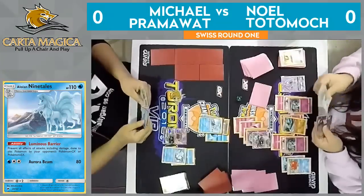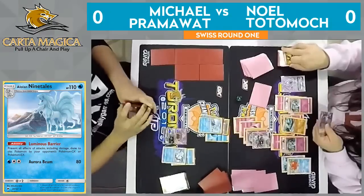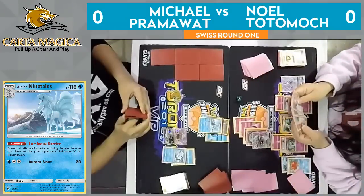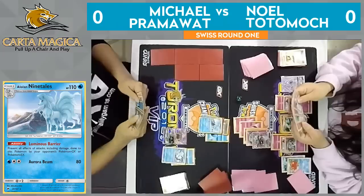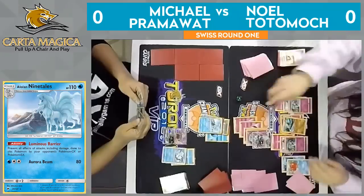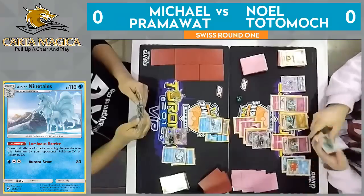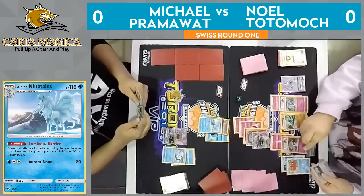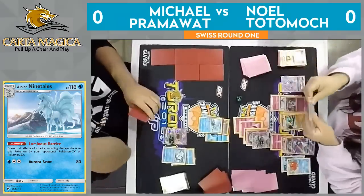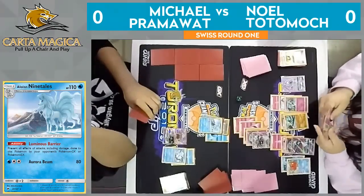Even though he probably could get three Gardevoir in play this turn, I wouldn't be surprised to see him leave one of these Kirlias in play to give himself the option to have Gallade if Pramawatt does have another baby Ninetales. Those Alolan Ninetales are quite tricky at times, honestly. We see a couple of Rare Candy in Noel's Premonition — cards that are normally great in Gardevoir, but this game has been a little slower for Noel, and he's been fine with it because he's just been manually evolving all of these Pokemon.